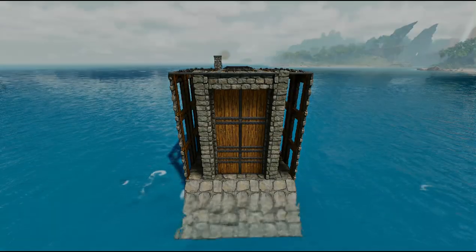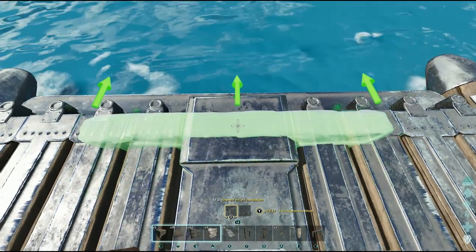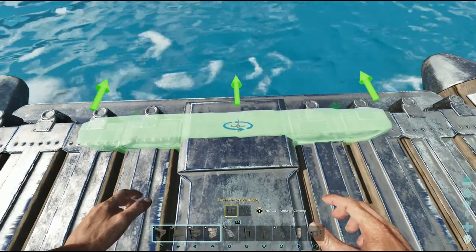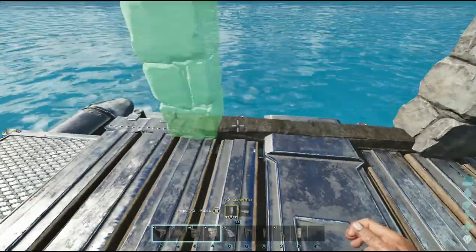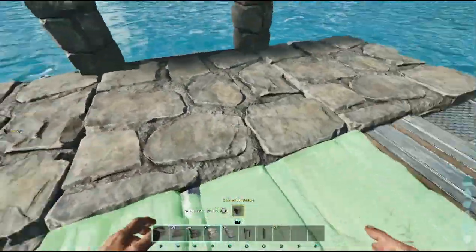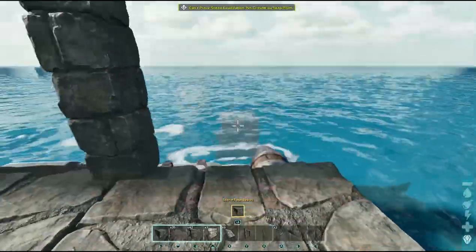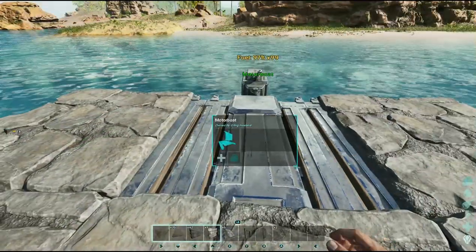Kicking things off, the very first thing you're going to do with your boat platform is snap the foundations to ground level using a stone fence foundation and two pillars either side of it. The older pillar and thatch foundation technique used in the previous Ark game does not work in Ark Survival Ascended. However, this technique on screen is in my opinion so much quicker and cleaner for getting foundations to snap pretty much perfectly as you want them.